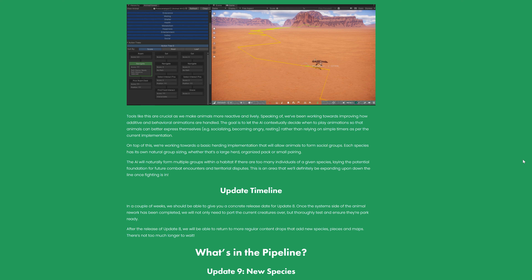They're working towards a basic herding implementation that will allow animals to form social groups. Each species has its own natural group sizing, whether that's a large herd, organized pack, or small pairing. The AI will naturally form multiple groups within a habitat if there are too many individuals of a given species, laying the potential foundation for future combat encounters and territorial disputes.